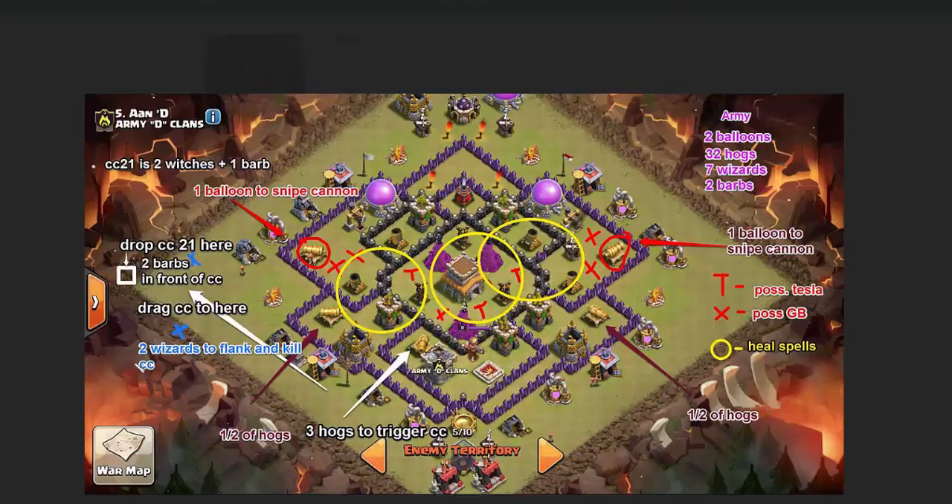Then you take two wizards out of your inventory and flank the clan castle troops on the sides. When the clan castle is busy attacking the skeletons that are basically doing nothing, your high-damage wizards on the side can kill the clan castle troops very quickly. Then the plan would have been to let your witches come in and bring the rest of your wizards in where your clan castle troop is meeting. Then half your hogs would come in over here in this direction and half over here in this direction.